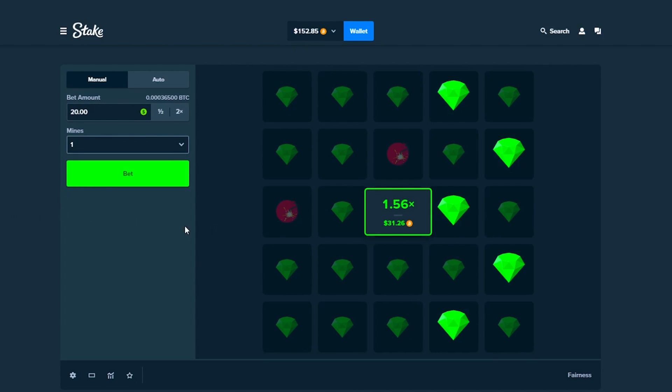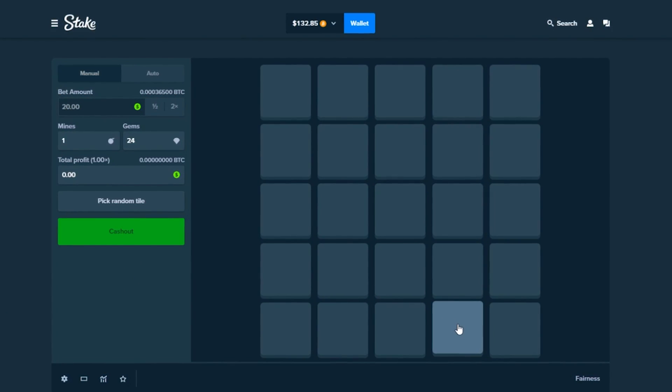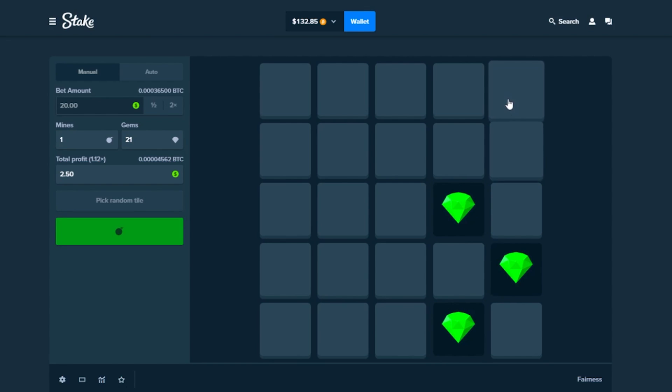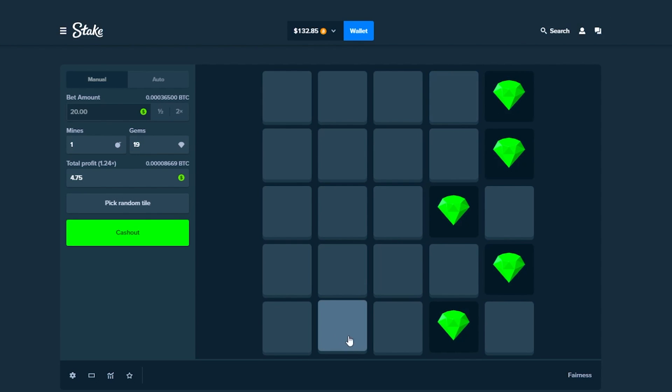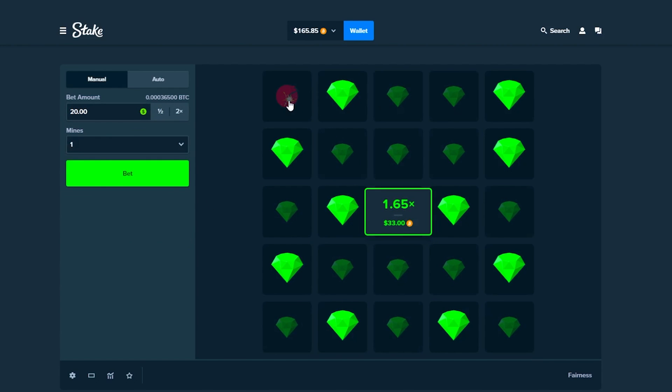Now we're gonna do one mine on the board, two sides — right and left. A lot more clicks but there's only one mine so the multiplier won't be as high. Here we go — one, two, three. I messed up the strat, I was meant to click a different one, but it's all good. We're gonna do the other side: one, two, three, nice, and then two — nice. $13, we'll take it.